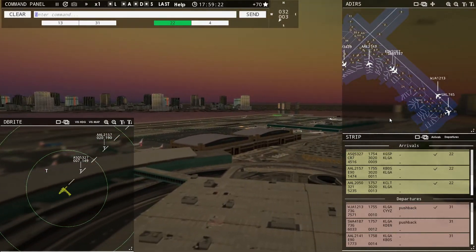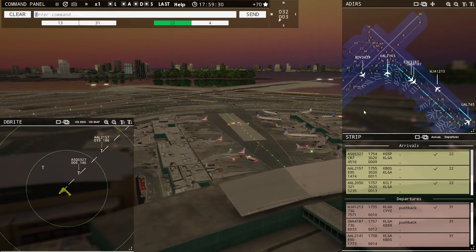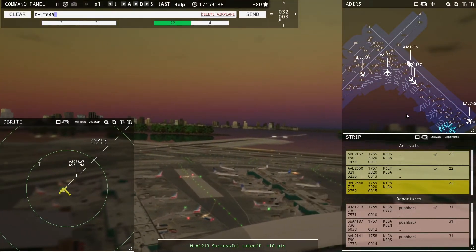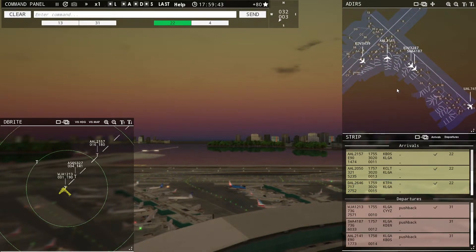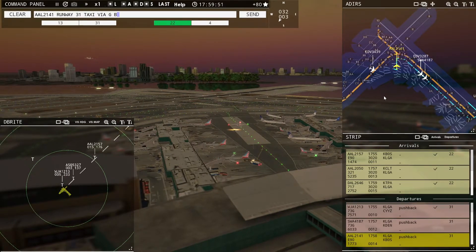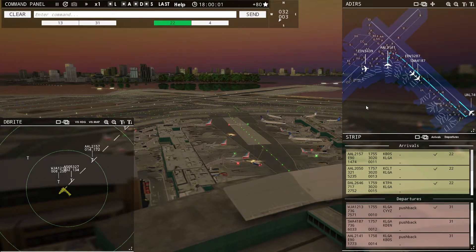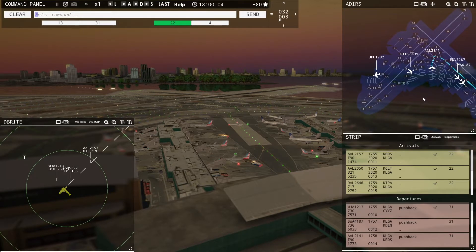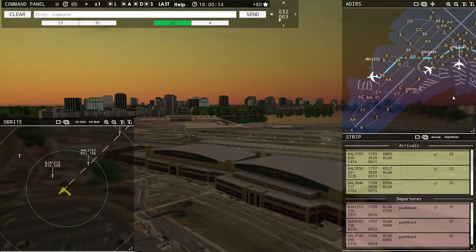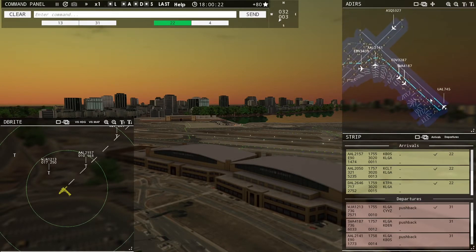He'll hop down there at the end — I'm okay with it. American 2141, runway 31, taxi via Golf Bravo. Endeavor 3439, taxi to terminal via Alpha. Delta 2646, runway 22, cleared to land. American 2141, runway 31, taxi via Golf Bravo. JetBlue 1232, pushback approved, expect runway 31. We're going to have him come down Alpha, Alpha, Papa, Bravo and cut straight across — that's what we're going to do with him.